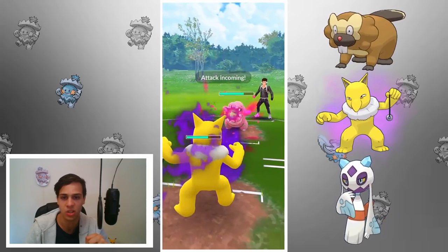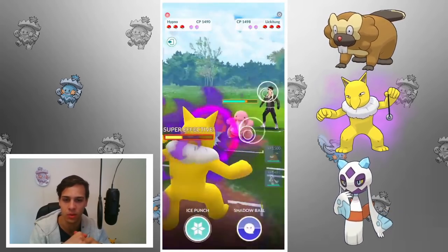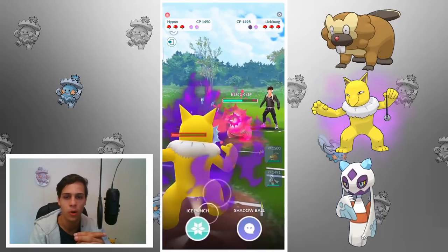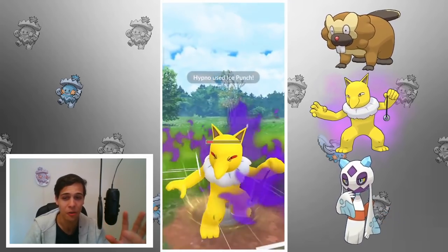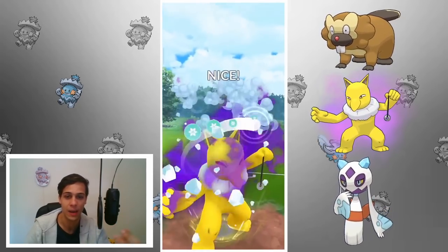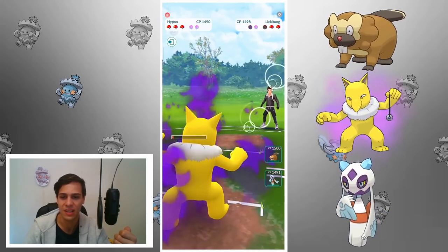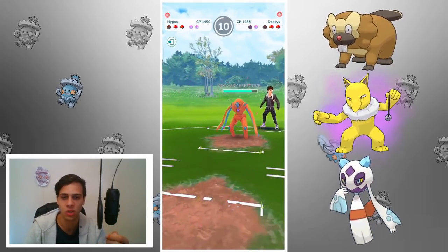Hypno as a safe swap is very useful here. I bring in Hypno and Lickitung comes in — spamming Body Slams. I try to build up to Focus Blast, throw Ice Punch to maybe get a shield, and most of them aren't shielding at all. I get to another Ice Punch because the opponent timed the first Body Slam poorly. I end up killing the Lickitung — you don't even need Focus Blast to kill Lickitung with Hypno sometimes, and I didn't even use a shield, which is insane.